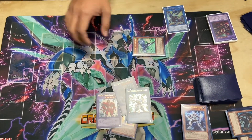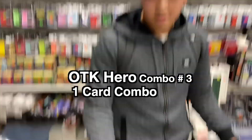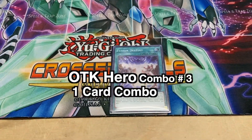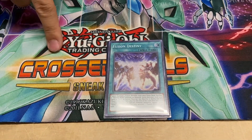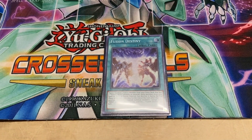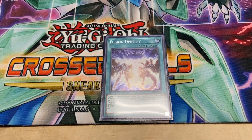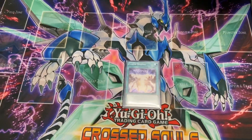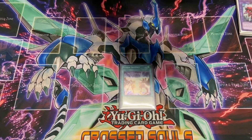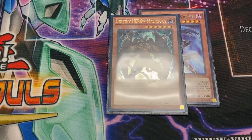Now for the easy one-card combo. The one card combo — what? One card? Yep, and it's a spell card. What card is it? So if you open up a Fusion Destiny, it's pretty much game. What Fusion Destiny does is allows you to special summon from the extra deck using materials from either your deck or on the field. But during your next end phase, that monster is destroyed. So you'll use the one Fusion Destiny — activate it and you can use Shadow Mist and Malicious.